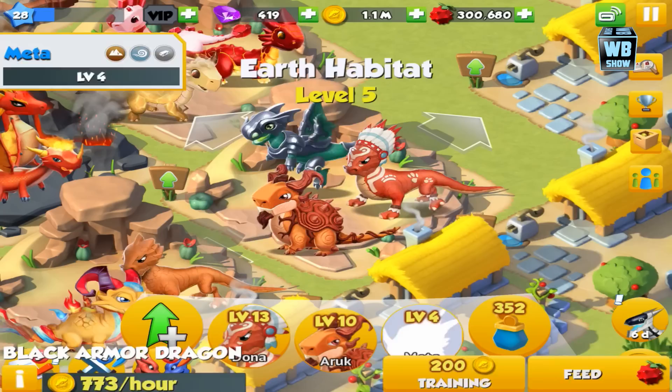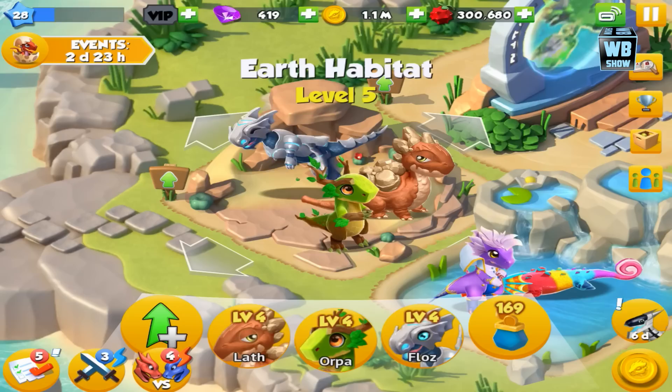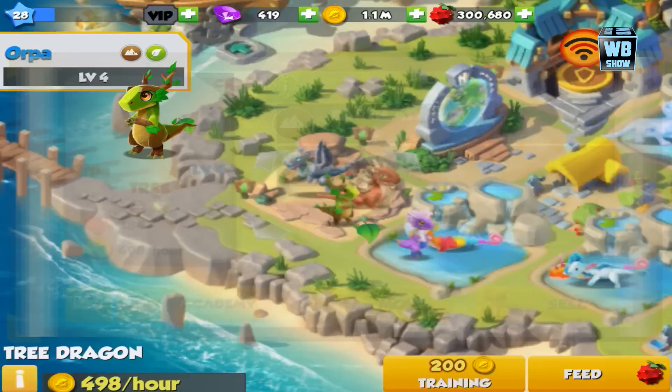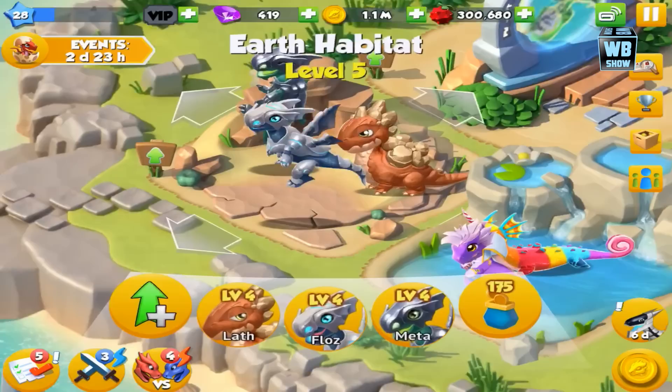Here's the Armor Dragon. So this is just a color change — they just changed the color of the dragon. It looks the same. We're going to bring the Black Armor Dragon next to the Armor Dragon so we can do a good comparison. There it is — looks like the exact same thing.